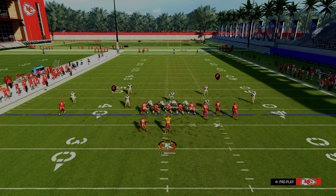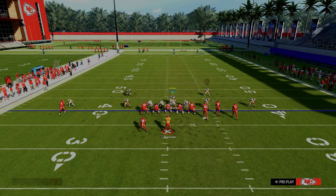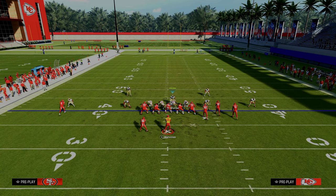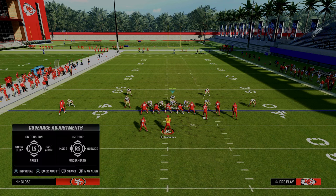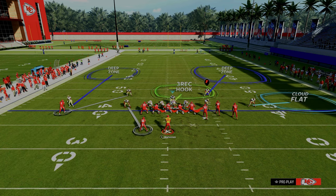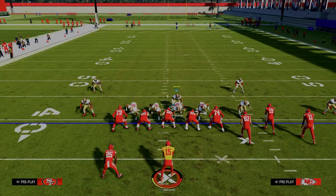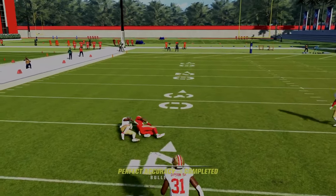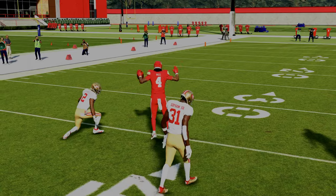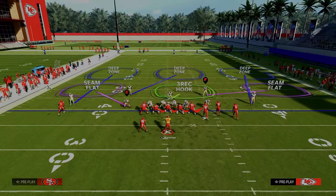Another simple way to stop this — one of my favorites — is a little cross manning. You can still play cover two on the right-hand side, still have really good pressure, and the main thing to watch out for is any seam streak. This is a really good adjustment if they're running wide curl — a lot of people like to run that, and you can take it away with a simple cross man.